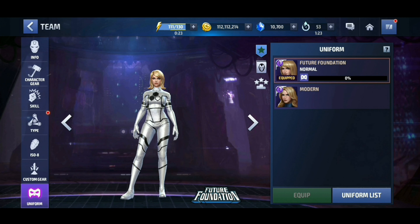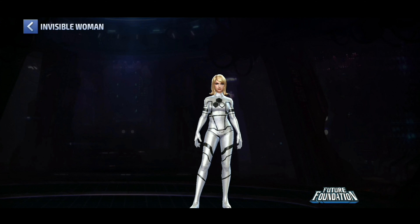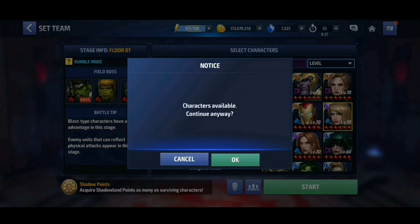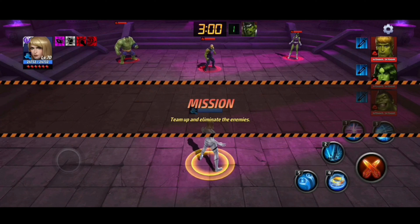This girl can murder GBR — she will murder that thing. But first let's take her into Shadowland and see how she does. We're going to take on floor 87 Hawk Rumble, since Sue's going to have the type advantage and you need to bring a blast type in here anyway. She's going to do this all on her own — no supports, no help. She's gonna tear it up.